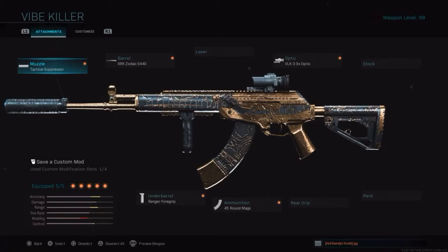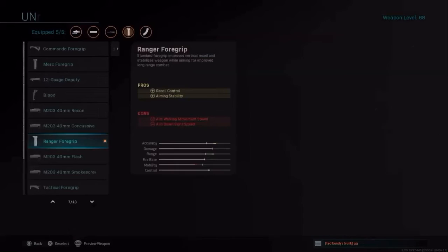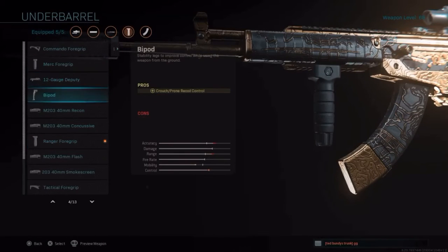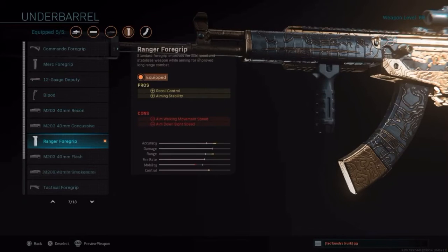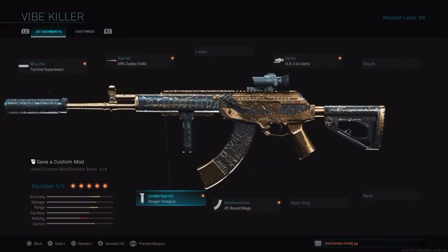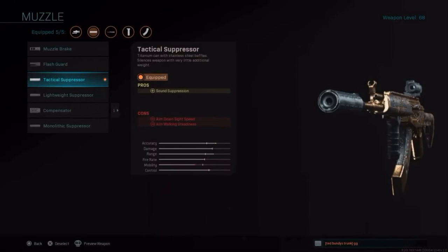I looked into it and I heard that the Ranger foregrip has better ADS than the Merc foregrip, and the Ranger gives you better recoil control too. It just feels a lot cleaner with the Ranger foregrip when it's jumping up and down. That's what I like rocking because it ads a little bit faster.